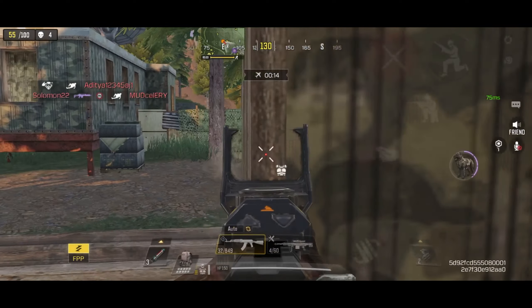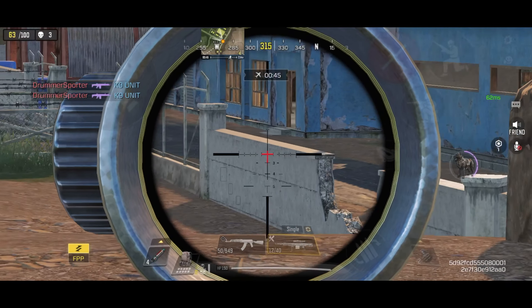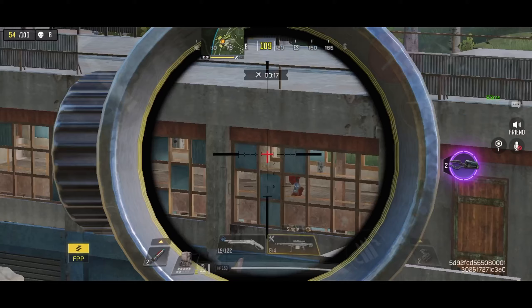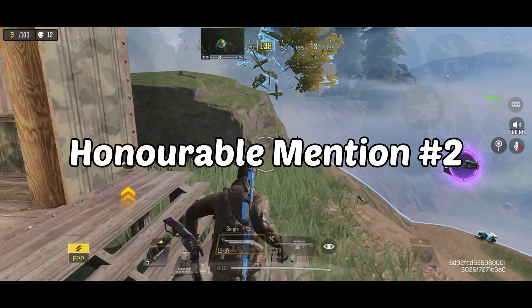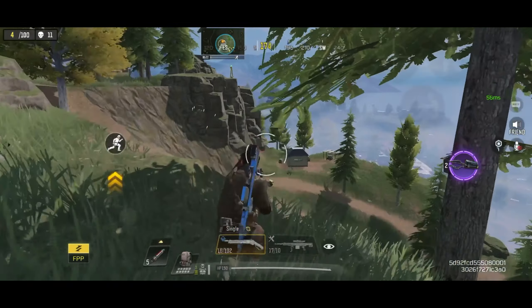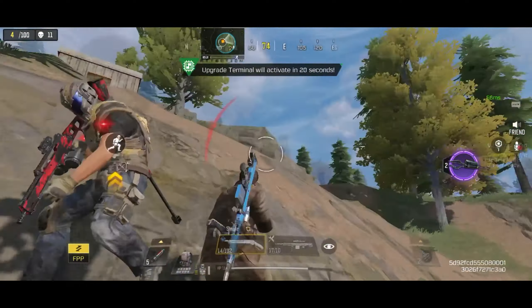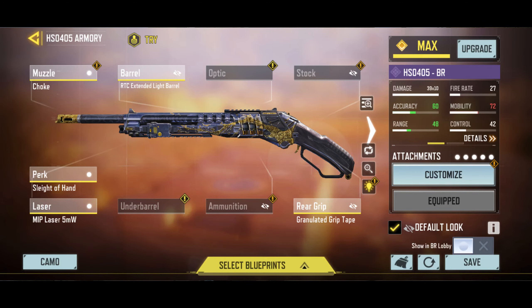Now let's take a look at the Honorable Mentions. The first Honorable Mention is the Arctic 50. This sniper rifle does great damage and has a fast fire rate — it's my go-to sniper when playing BR. This is my recommended gunsmith build for it. The second Honorable Mention goes to HS0405. This gun deals great damage and has good mag capacity. This shotgun decimates enemies who dare to get close, but because of its lack of versatility it can't make it to the top 5. This is my suggested loadout.